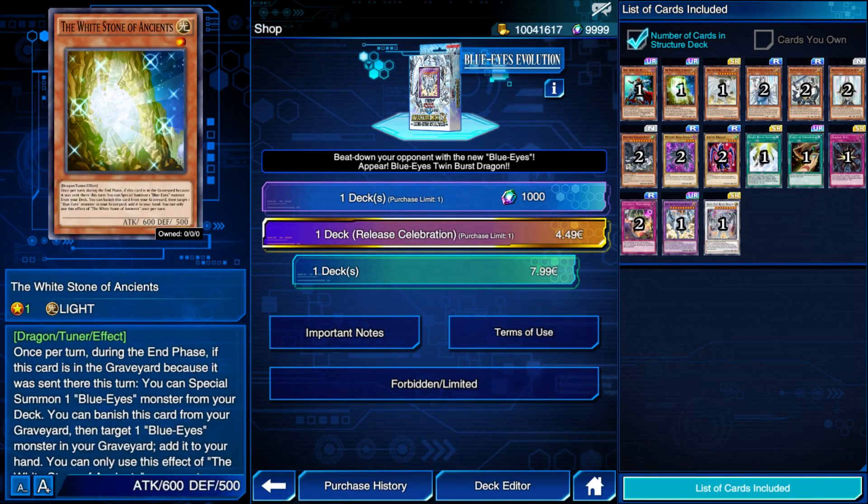Blue Eyes Spirit Dragon and Sage with Eyes of Blue are both core cards played at two and three copies respectively. Good thing is, both are actually included in the same main box, Judgment Force. As I already mentioned, you do need three White Stone of Ancients, but at least this card is from a mini box. Finally, the deck runs some staple cards like Karma Cut and Raigeki Break, while also having Vermillion Dragon Mech to complete a very strong Extra Deck.